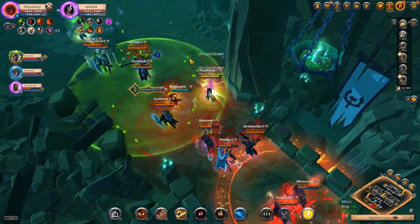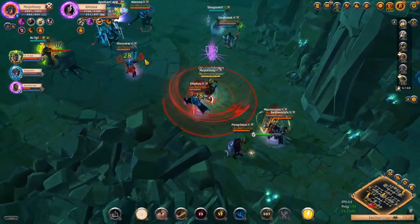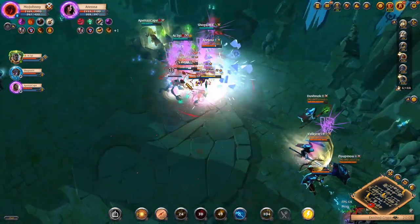Last video we talked about what Q, W and passive to pick. We'll start this video off by talking about the different E's: which ones are good, which ones are less so, and when to pick which.